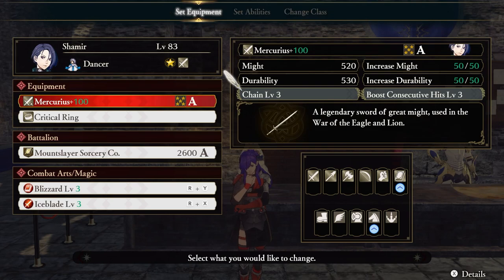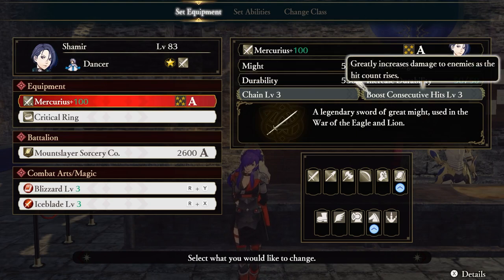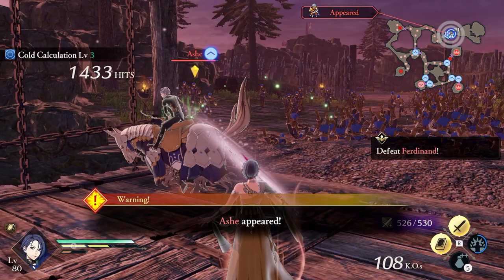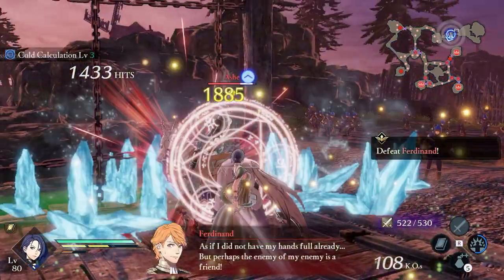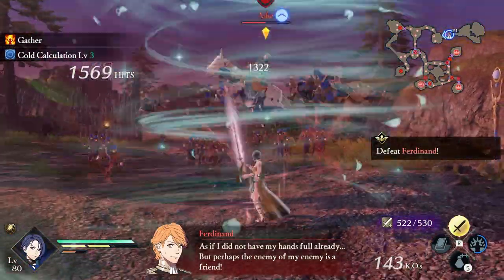We have two weapons of choice today and the choice is yours. The first is a sword with Chain and Boost Consecutive Hits 3 on it. The second is a sword with Boost Regular Attacks and Boost Consecutive Hits. Ultimately, you're choosing between consistency and skill. The first sword is easier to max out your damage, while the second has higher potential but is much harder to reach.